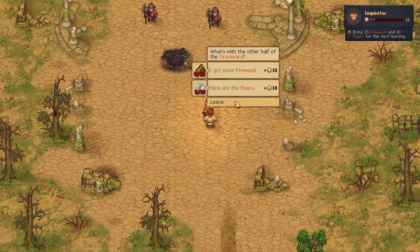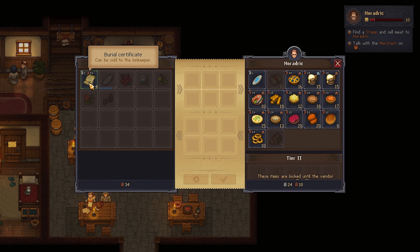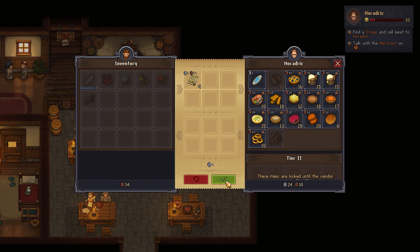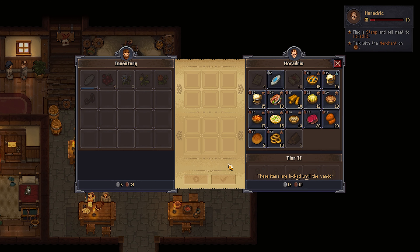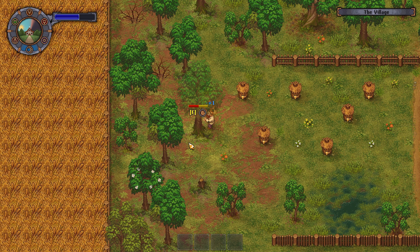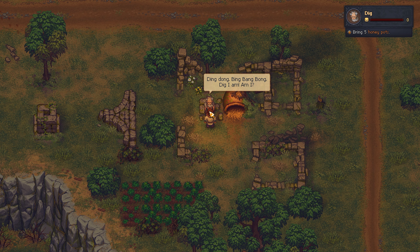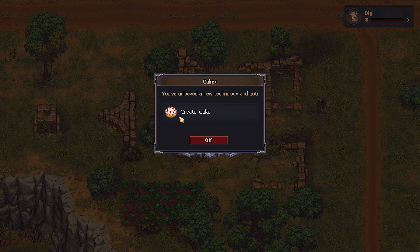Once finished with the Inquisitor, it was time to pay a visit to Horadric. I had 4 burial certificates accumulated, sold all those for 6 silver — I was really happy with that. With all that silver, I could purchase lots of useful stuff for the graveyard. I then went on a quest to get as much honey as possible to give to Dig so he could teach me the recipe for the cake. Once I had accumulated enough honey — 5 in total — I gave that to Dig and he gave me the recipe for the cake, which was great.